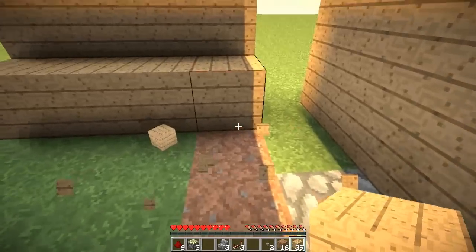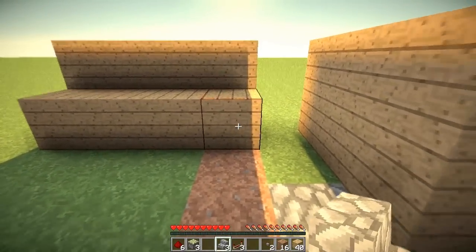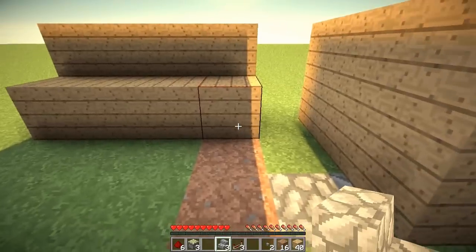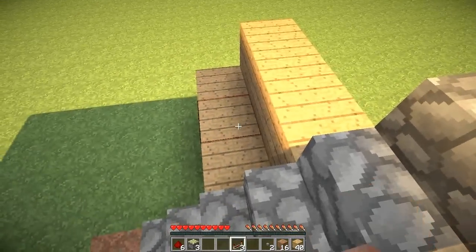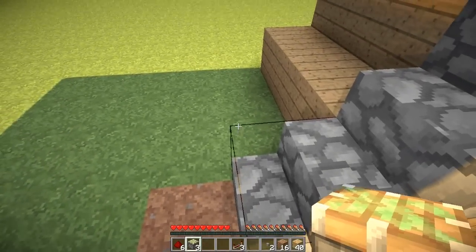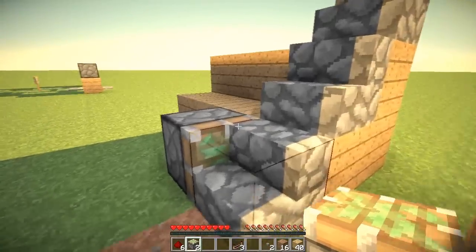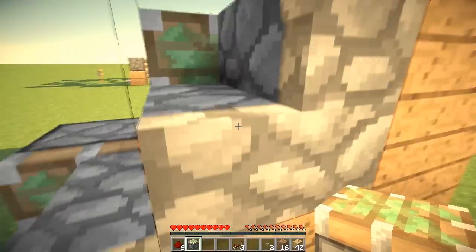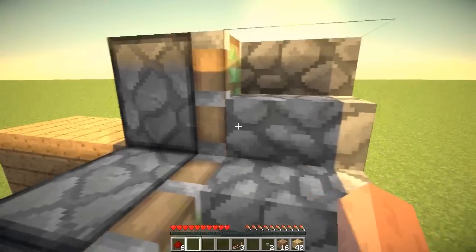It will look like a grandstand — well, I think it looks like a grandstand. Now get your stair blocks and place them on the edge of the grandstand: one, two, three. Get your sticky pistons and place them facing into the stairs. Do that for each one so they're touching the stair blocks.